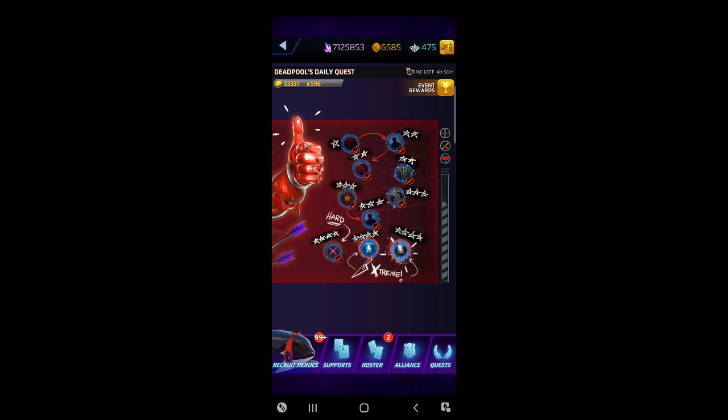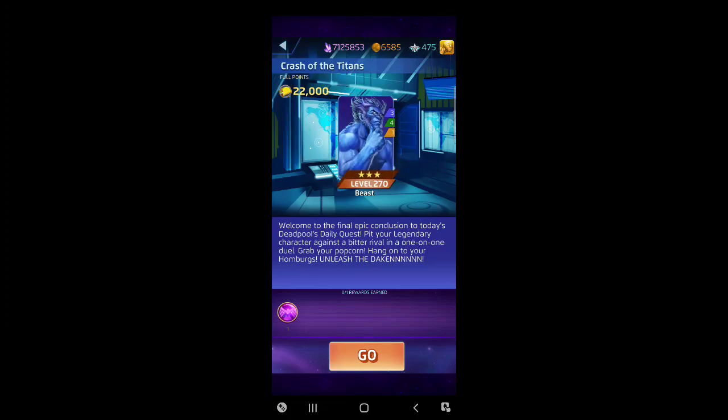First one on the left: Crash the Titans against 3-star Beast with a really weird makeup - three in blue, four in green, one in yellow. Beast has a cheap blue that makes special tiles, a decent area team attack in his green that does some board shake, and his yellow is a team heal that also provides some defense if you have a blue special tile out - which you probably do because Beast's blue is cheap.